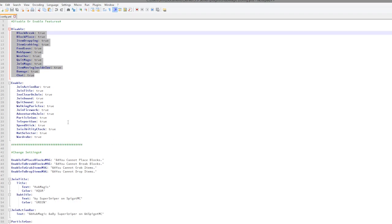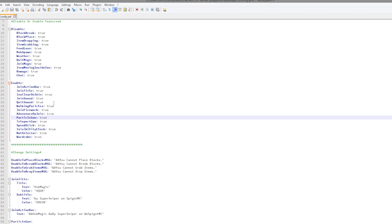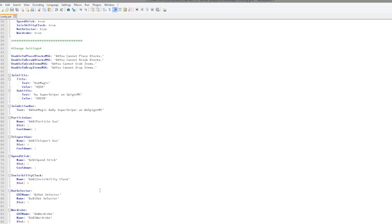Here we have various things that are enabled, such as all of the inventory items, a quit and join sound, clearing your inventory on join, and a title and action bar.